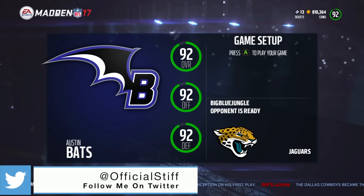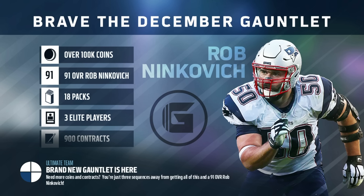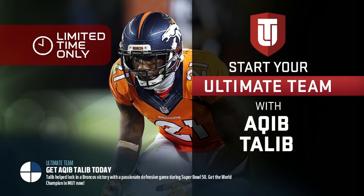Yo, what is going on everybody? Stiff, and we're back with some more World Series of Mutt semi-finals, round four, going up against Big Blue Jungle. He is a very good Madden Ultimate Team player. It is going to be a great game so make sure you guys hit that like button and you stay until the end. This is the semi-finals of the World Series of Mutt, hosted by my boy J-O-N Raw Dog.